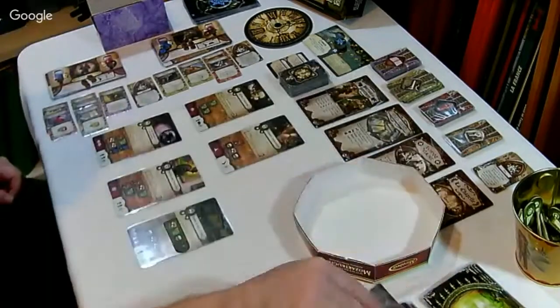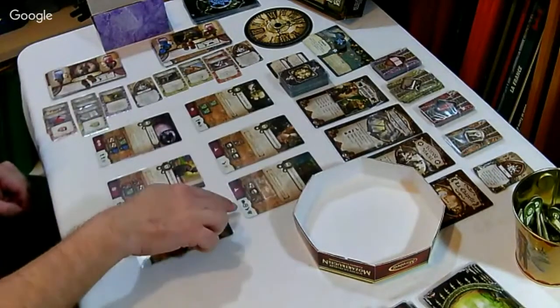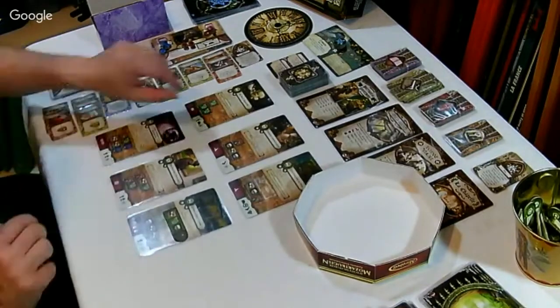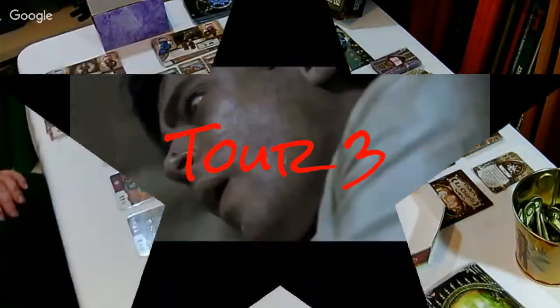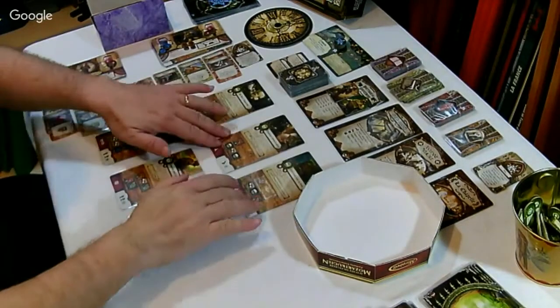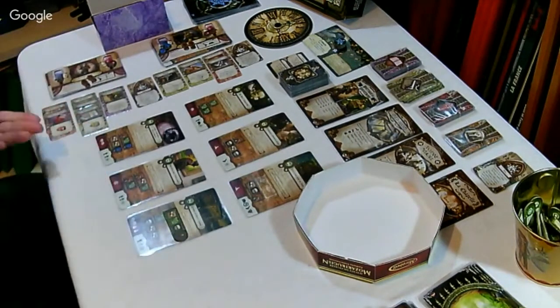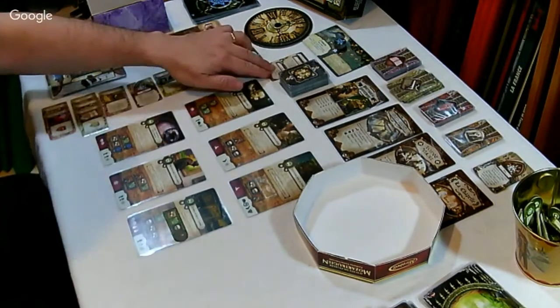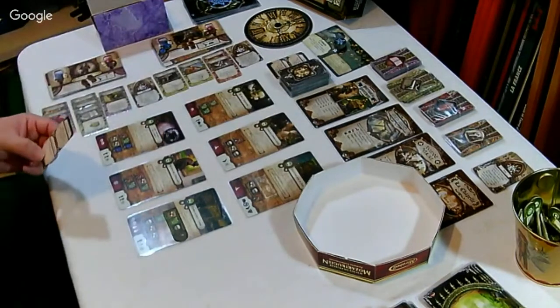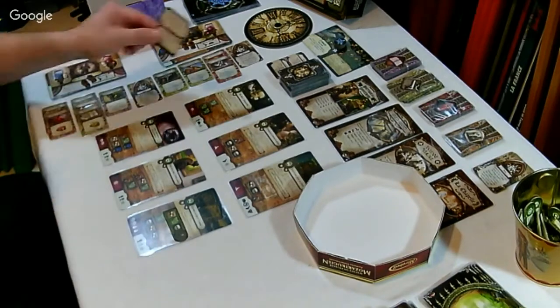Il revient - nouveau lieu : écriture sur le mur. Il y a des choses intéressantes. Alors c'est minuit, l'heure de crime. On voit que ça s'enchaîne quand même assez vite. Pour l'instant je suis bien avec mes aventuriers, ils se complètent bien, j'ai pas mal de chance au dé, ça se déroule pas trop mal. On est dans notre troisième tour. La porte se referme - défausser une carte autre monde, il y en a pas. Où les ténèbres s'abattent - trois monstres apparaissent !